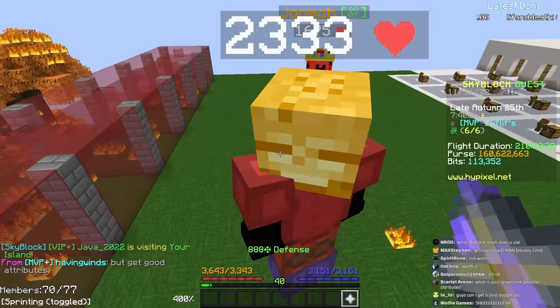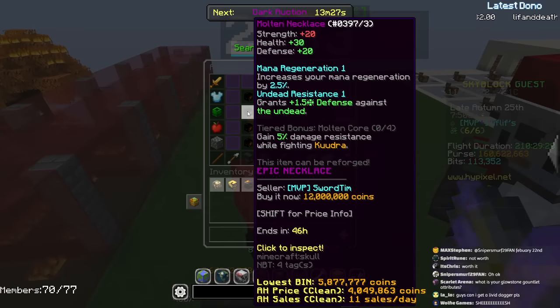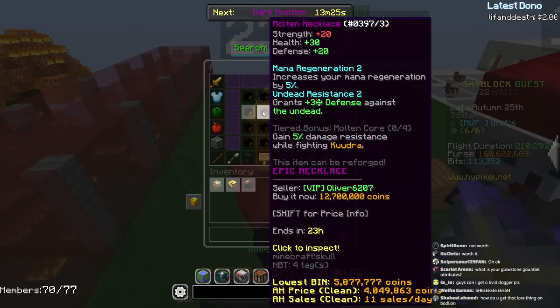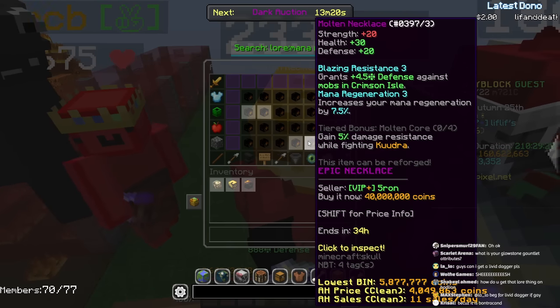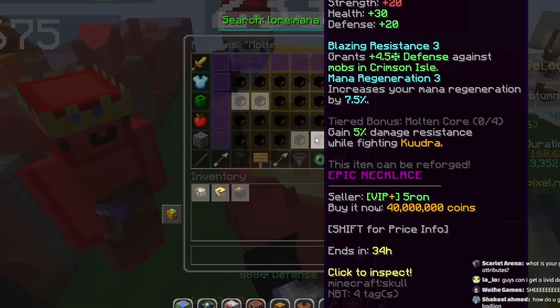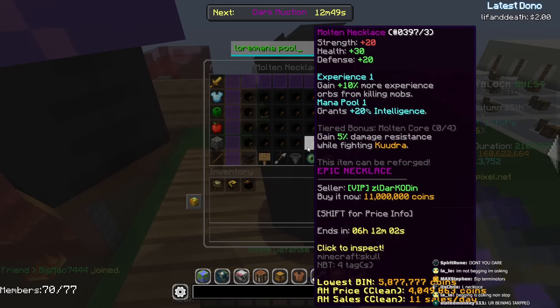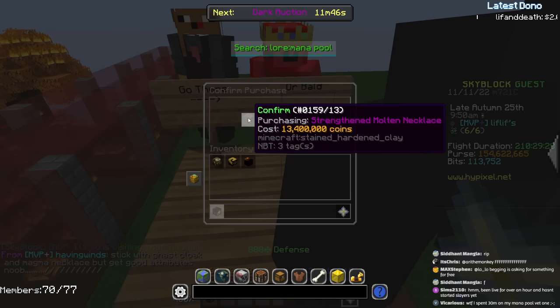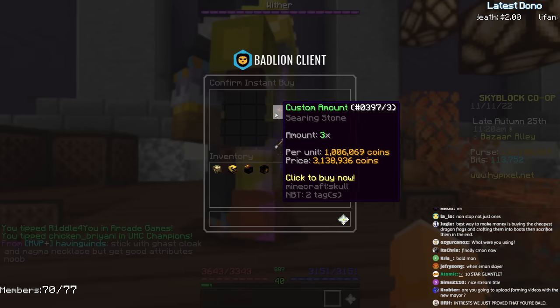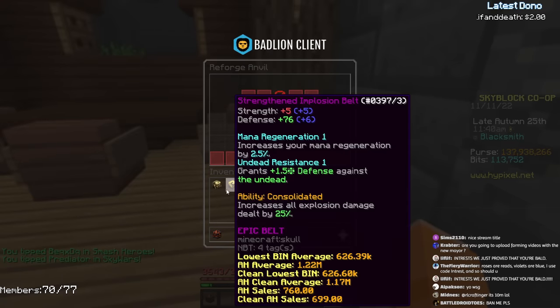Now let me check the gauntlet attributes. I got mana pool and mana regen on one — that's great. I'm looking for veteran and mana regen for slayers specifically. I got another veteran, so I can combine to veteran 2. One with mana pool and mana regen would sell for 7 million on AH. The other had mana regen 3, so I'll list these for 4 million coins. If they don't sell I can always lower the price later.